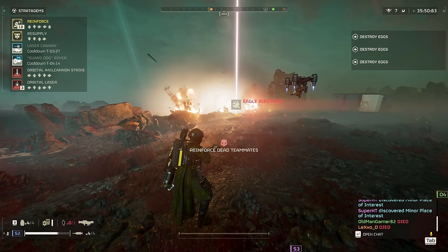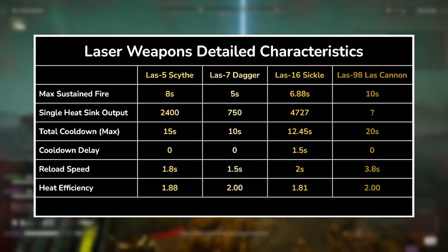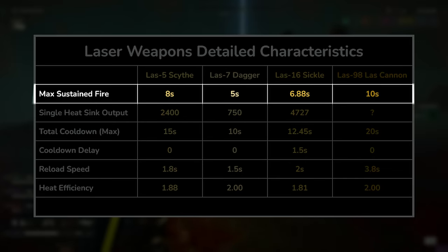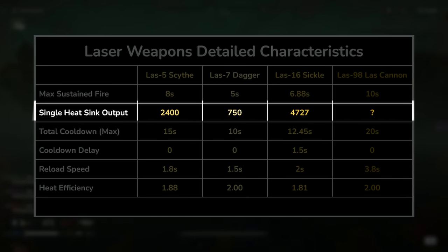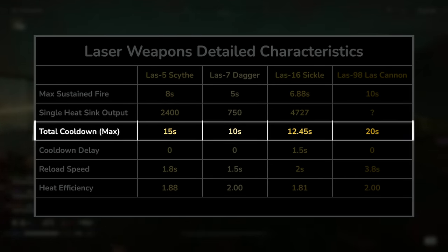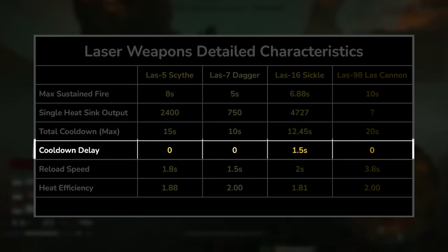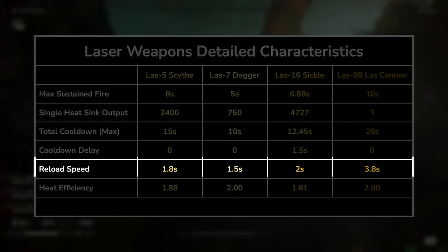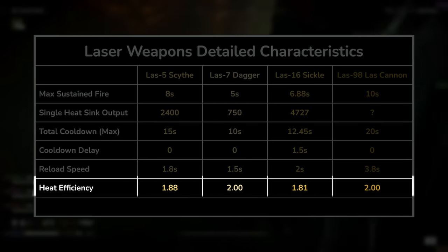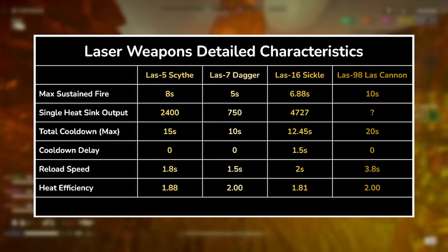What is probably going to be more useful to know is the next table, which details the hidden characteristics of laser weapons we really ought to know about. Max sustain fire tells you how long you can fire your laser weapon until its heatsink burns out. Single heatsink output shows how much damage a single heatsink can dish out before burning out — basically its max damage per mag equivalent. Total cooldown shows roughly how long you'll need to wait if you reach 99% heat. Cooldown delay indicates how long a laser weapon needs to wait before it can begin cooling down. Reload speed is reload speed. And heat efficiency measures how much time you'll need to spend cooling the weapon for every second spent using it — the lower the heat efficiency, the better.